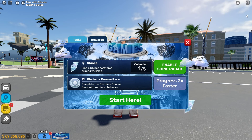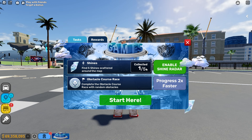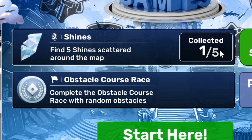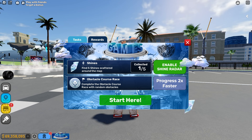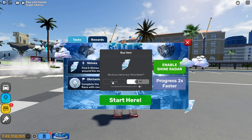So let's read the shines and the obstacle car races. I collected 1 out of 5 because I found 1 and I did it off camera and I forgot to record it. Thankfully, I checked the recording. So, 5 shines scattered around the map, collected 1 out of 5. I'm going to show you at the end of the video. Obstacle court race - complete the obstacle court race with random obstacles. And I'm not going to spend 49 Robux on that, no thank you.